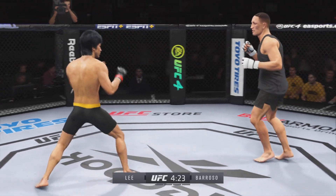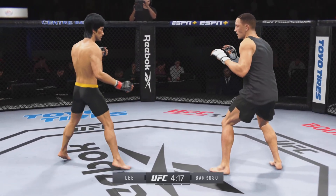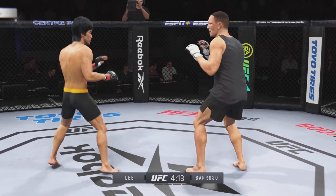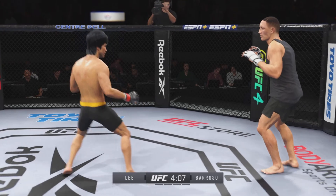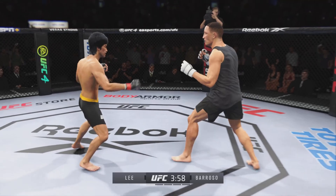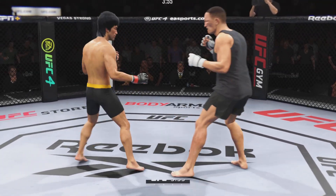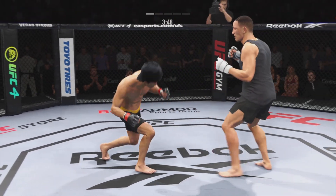Nice connection with that punch. It's one thing to have an edge in reach; it's another to take advantage. Nicely done. Big punch lands over the top. Look at him chopping the wood — chopping the wood with those leg kicks. Big body kick lands.